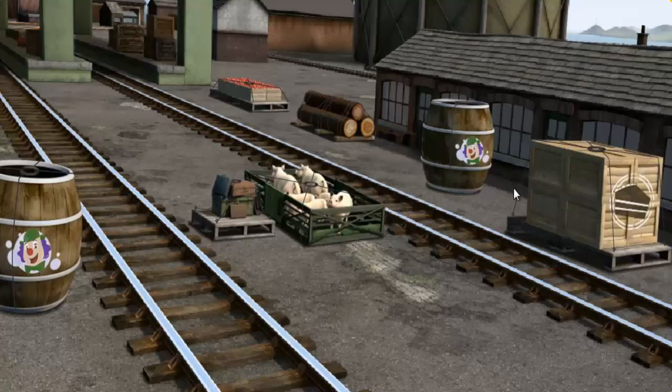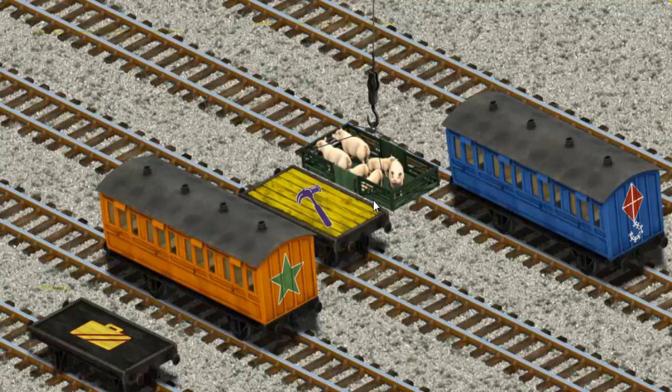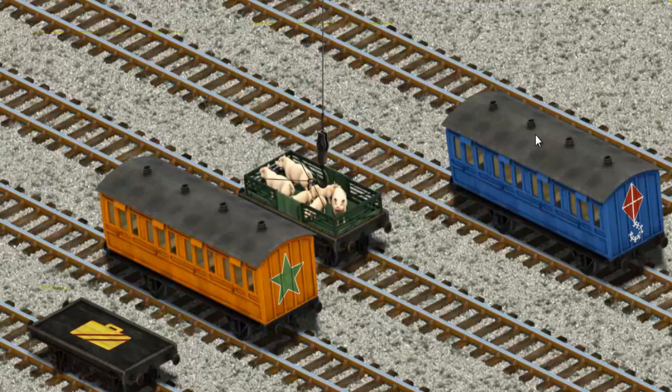Play again. It's a busy day at Brendam Docks. Thomas and his friends have many deliveries to make. Salty must deliver the pigs to Farmer Trotter's farm. Help Cranky find the pigs. That's it! Let's lift and load. Now the cargo must be loaded. You found it!